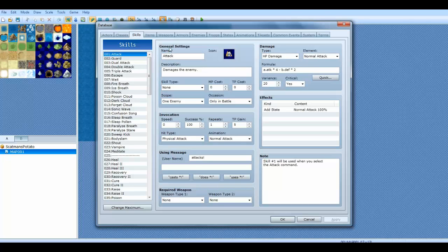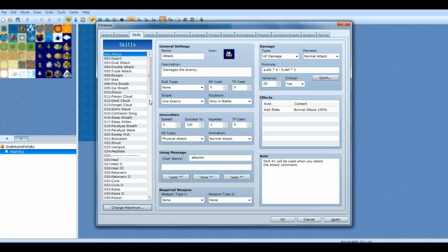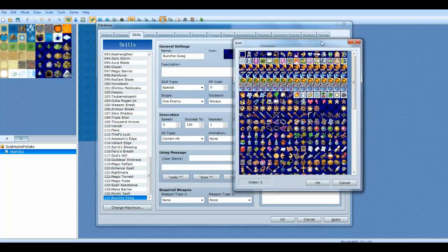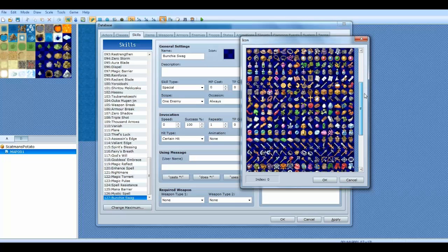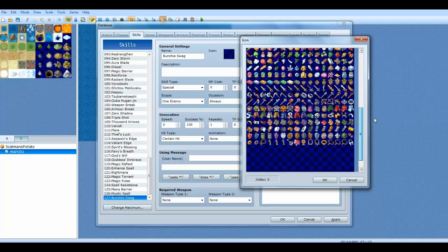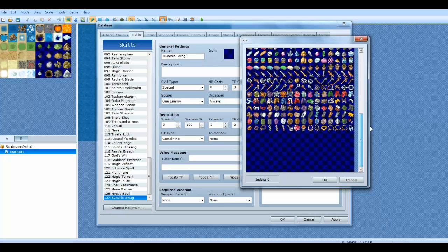Alright, so let's go over this. You can change the maximum, like you always could. I will just create one more so we can kind of show you how everything works. So right here you have the names. Let's name it Bunchy Swag. Double-click this little area over here to bring up this icon list, and this icon list will have a list of icons.